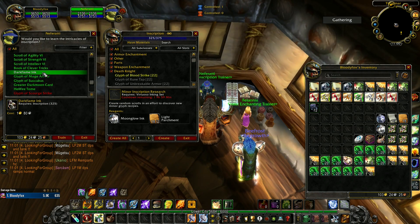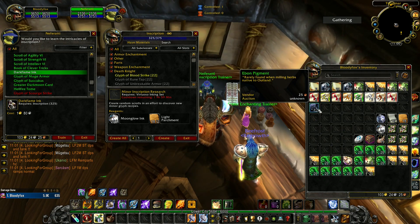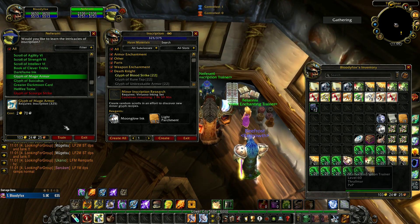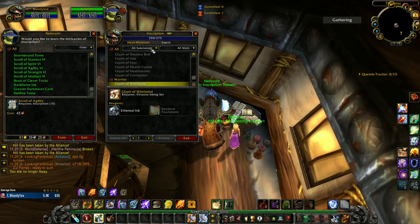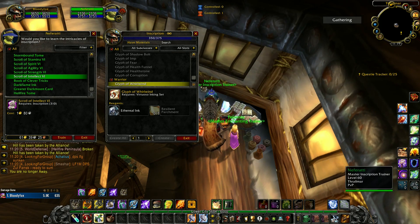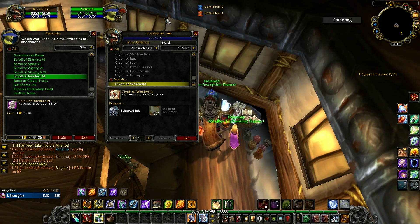At 325 you can make Darkflame Ink, but there aren't many good options to use it. My recommendation is to try selling Ebon Pigment, or check your Auction House to compare the value of Ebon Pigment versus Darkflame Ink. I would recommend continuing with glyphs until 350. At 350 you can't earn more glyphs from your trainer — you can either continue making glyphs, or go to Northrend and learn to make Ink of the Sea, which will be the main ink in Northrend.